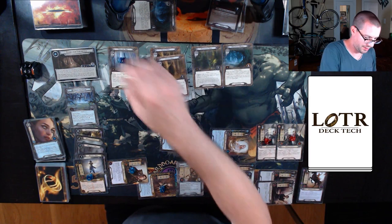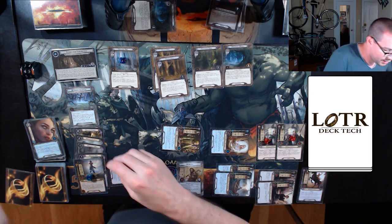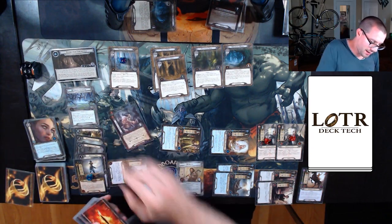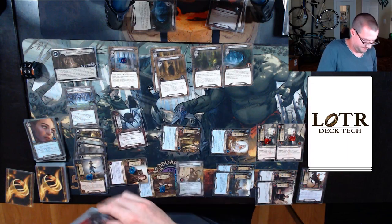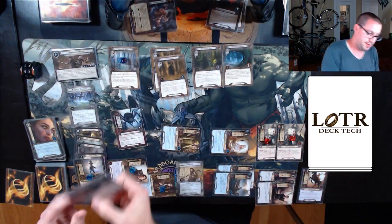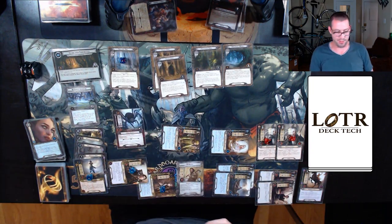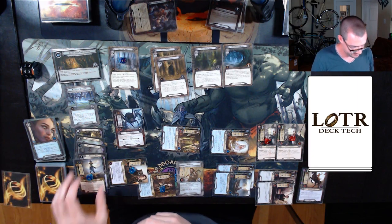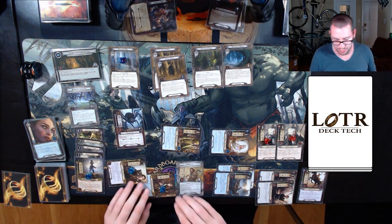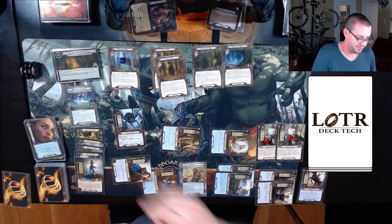Discards cards until I get an enemy, and then it comes into play engaged with me. King Spider. All right, King Spider is not super bad. All I need to do is make 16 progress and not keep a bunch of enemies around. Seems doable — Grimbeorn just kills this thing. It gets a shadow card, Grimbeorn defends. Shadow effect does nothing.